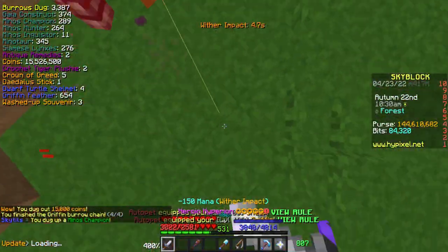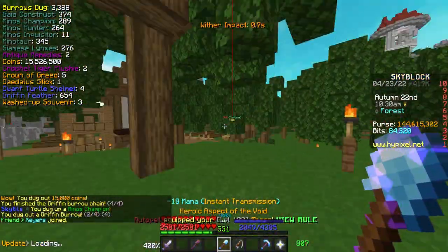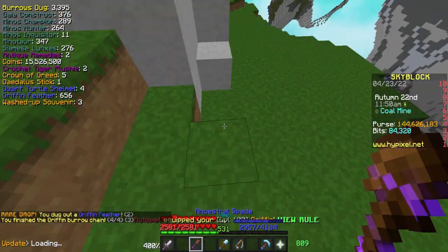Here you can see me killing Minnows Champion using the strat. Before the update it was like 10 or 15 seconds — now it's literally just nine clicks with my hype and it's dead. I love it so much. Here's a couple minutes of me just doing Diana so you can kind of see what it's like.